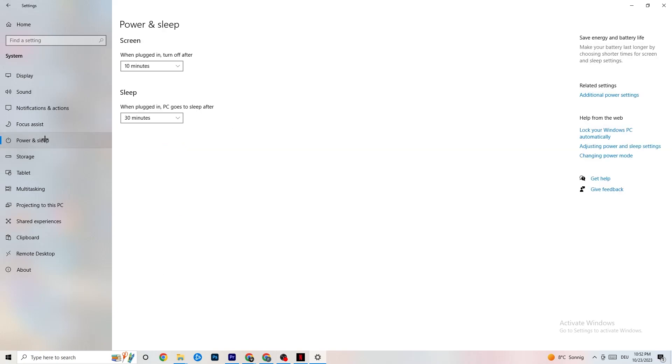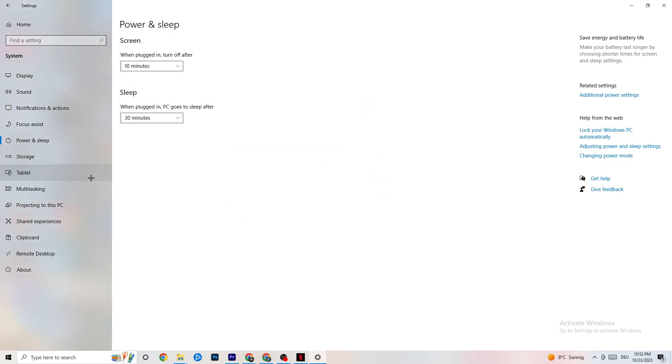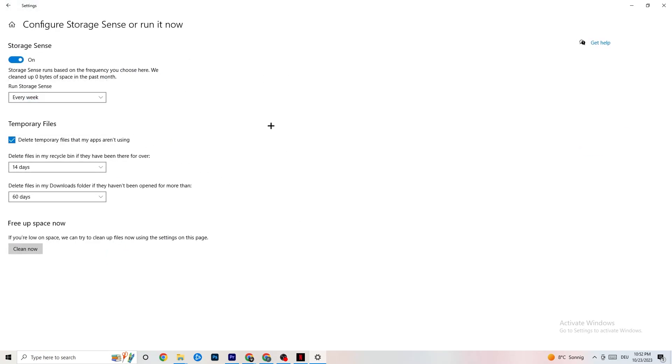Go to Power & Sleep in Settings and click 'Additional power settings.' Try different power plans — Balanced, High Performance, or the default plan — and check which runs better on your specific device. Then go to Storage, click the hyperlinked text for Configure Storage Sense, and turn it on. Set it to run every week, delete temporary files your apps aren't using after 14 days, and Recycle Bin files after 60 days. Click 'Clean now' to immediately free up storage by removing temporary files.